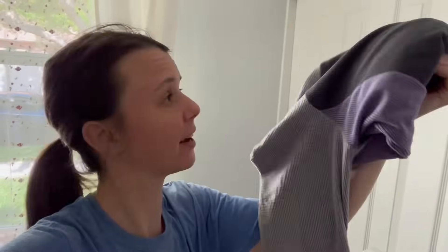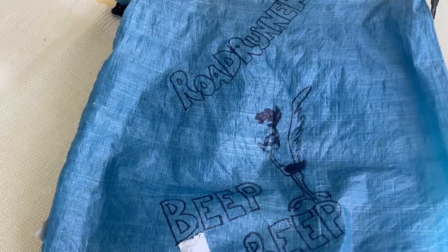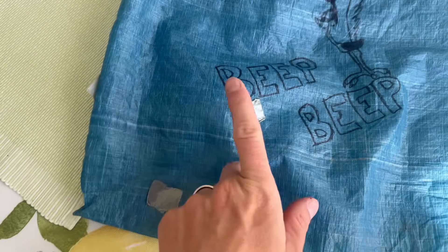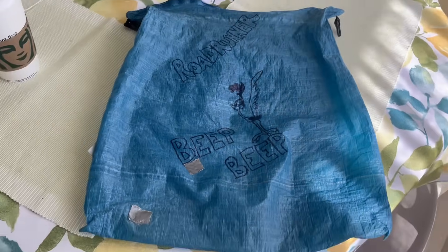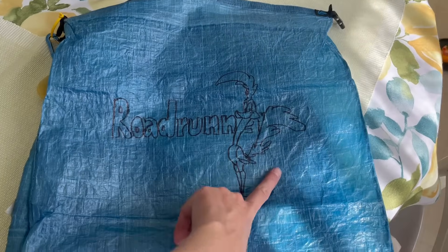We are bringing our heavier mid layer, our micro fleeces, not our alpha direct, at least not for the beginning. Apparently it's really cold and people are saying we should bring our mid layer, so we're bringing those. Also, my old food bag had some spots I had to patch with duct tape, so since one of my subscribers gave me a new food bag, I'm just bringing that one — I just started breaking it in, and that's one of the things I'm doing today.